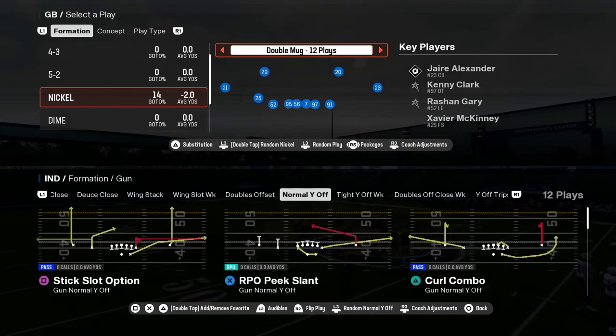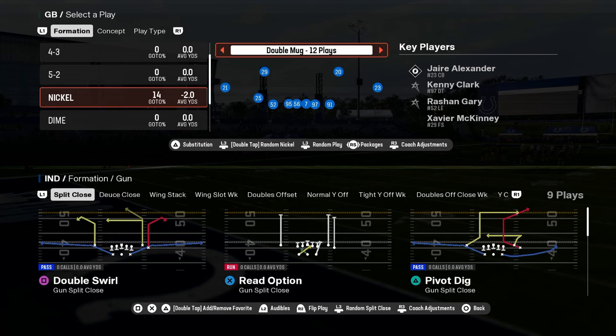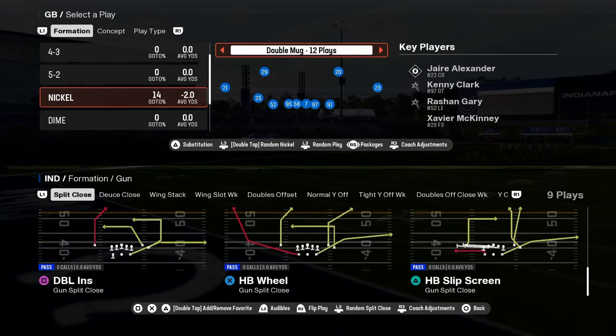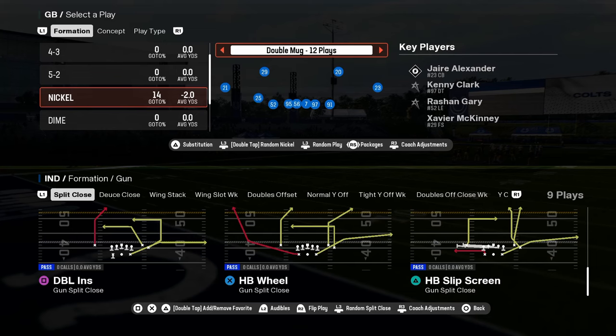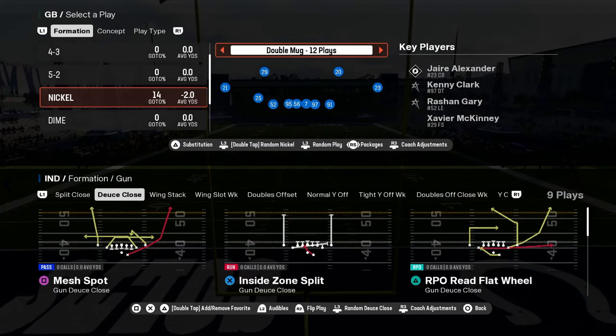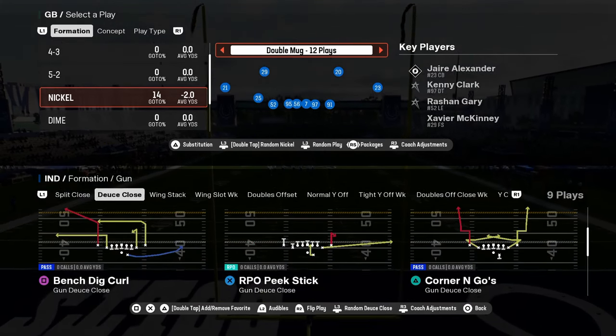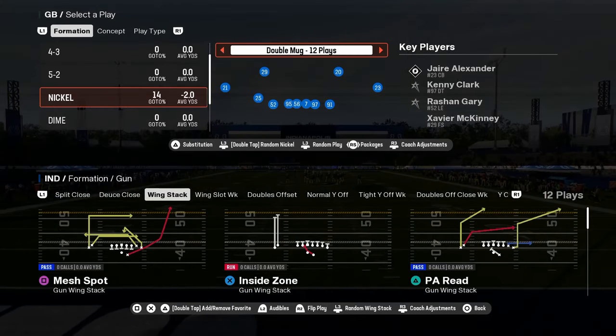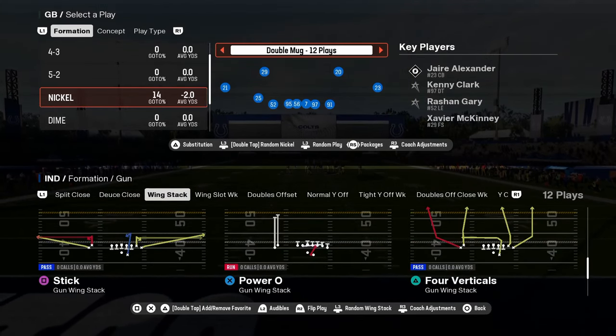The reason you call Colts is for the shotgun. They added split close to this playbook this year — it's a great formation to have. You have deuce close with the RPO read flat wheel — complete glitch play every year, I don't know why they keep putting it in the game. It is an absolute glitch play. Wing stack and wing slot weak with a little RPO bubble.